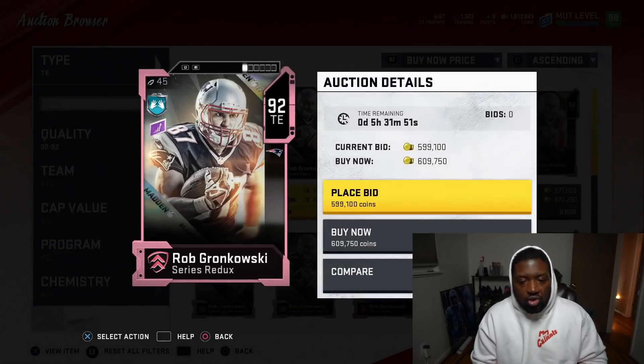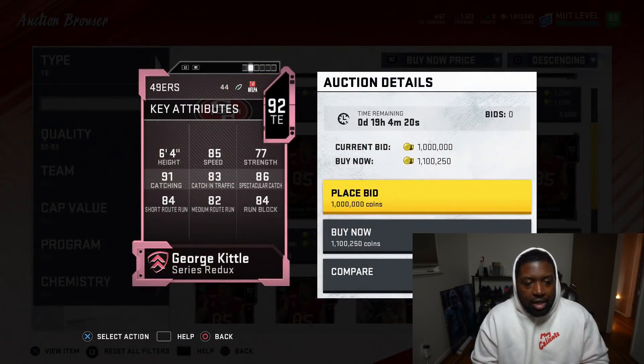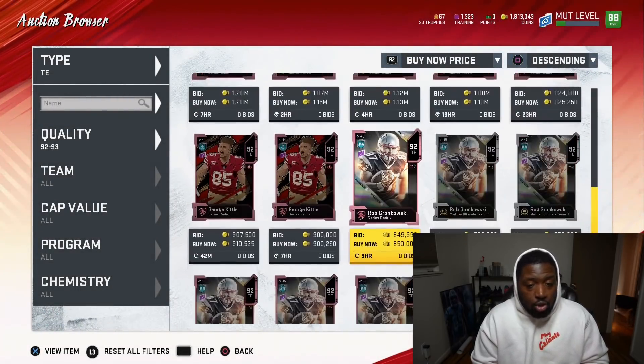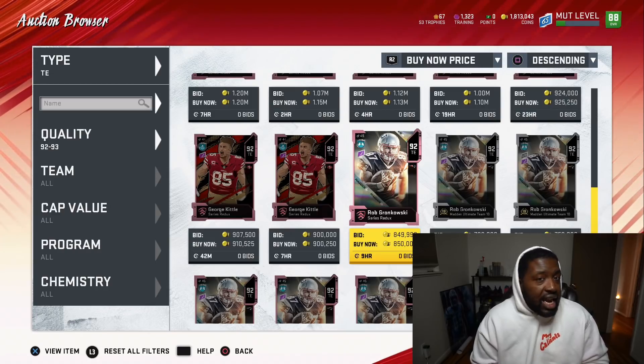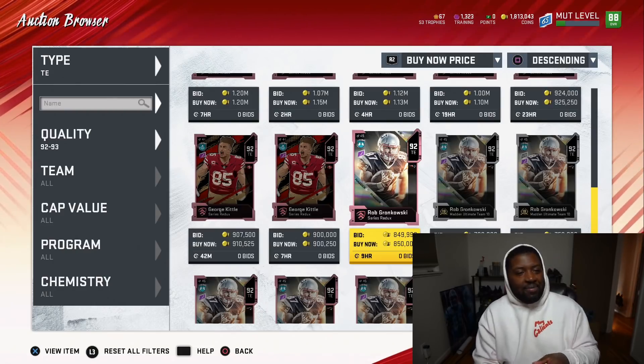While Gronkowski can do both okay — he can catch really well — his run block just leaves a lot to be desired. On the other hand, this George Kittle is what Gronkowski should have been. George Kittle has everything you want in a tight end: 85 speed, 86 spec catch, 84 run block. Really amazing card. If you run a lot of stretch, it makes sense to pick up a fast tight end and throw him out at wide receiver — like Voltarex did to win that Madden tournament.